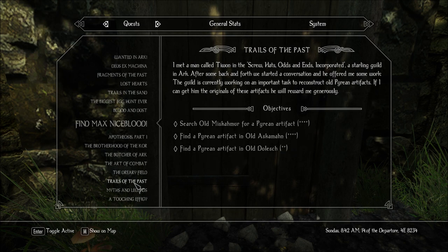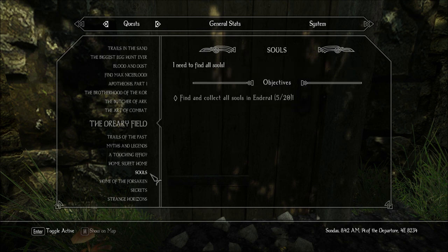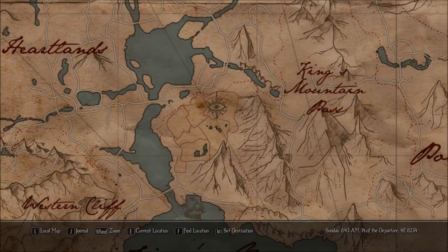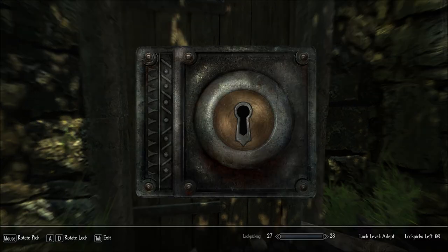These things are rather tough. Oh yeah, here it is — secrets. Magister Yarrow's Strongbox. I found a key adorned with the Order's Crest. Perhaps I can find the lock it opens. Find the use for the key in Yarrow's Strongbox. It doesn't say where any of this would be, but I'm guessing it's in here because this is Yarrow's Tower. The key doesn't work here — we have to pick the lock.